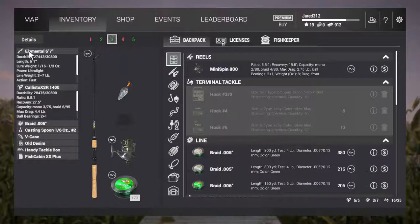What we're going to use is the Elemental 6 foot 7 inch rod, which isn't required — you just really need a rod. It doesn't matter how good of a rod, just one that can put a lure on it. It's kind of a low level rod, but it'll do. We're going to be using the Callisto XSR 1400, which is a pretty nice reel — actually one of the higher level reels and works out pretty nice.